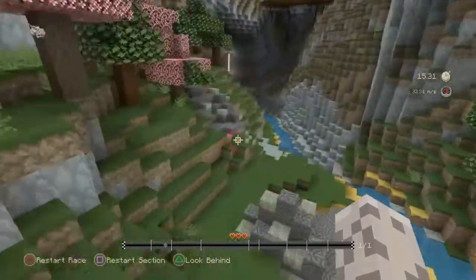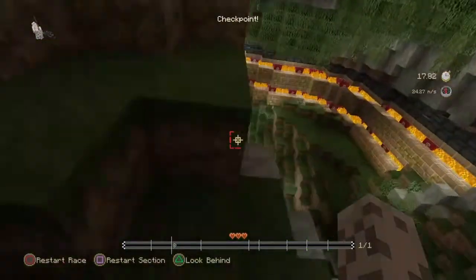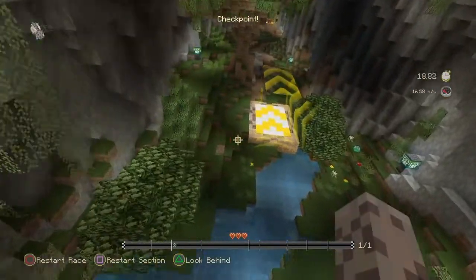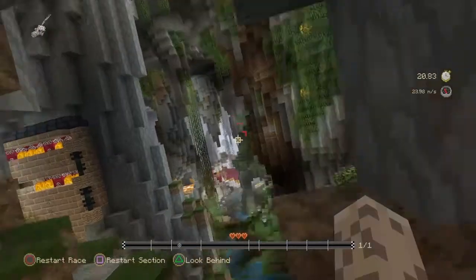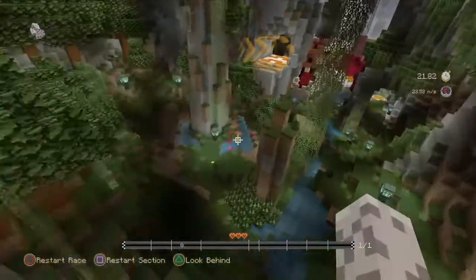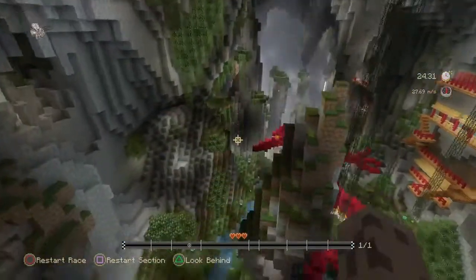You want to stay tight to that tree back there and to these trees right here, just barely going over the tops of them. Then you want to dive down and take that corner as short as you can. If you can get a little bit lower, that would be even faster. Anyway, you want to take this section up here — that's a very important part.